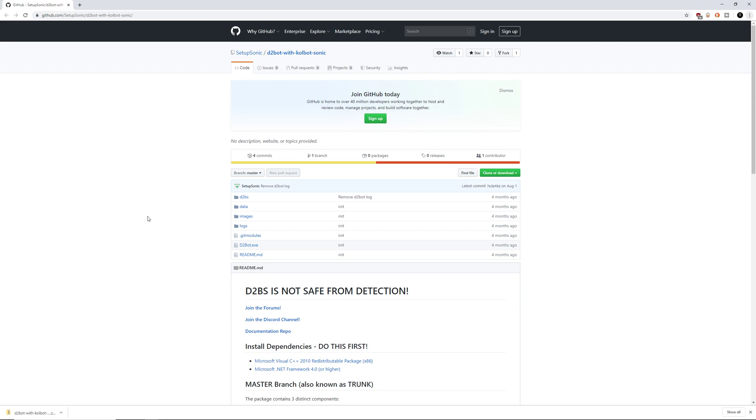Before I go any further, I want to make sure that you guys install these two dependencies: Microsoft Visual C++ 2010, the x86 version, and I would highly recommend you also download the 2008 version — that's also going to be x86. All the links will be down in the description below. And lastly, Microsoft .NET Framework 4.0 or higher. If you're using Windows 10, this likely comes included. However, download it and try to install it anyway, just to make absolutely sure so that we can avoid problems in the future.